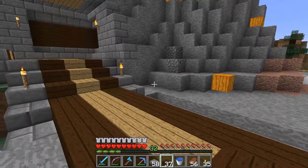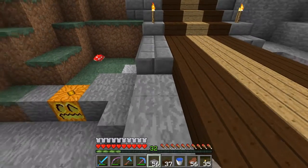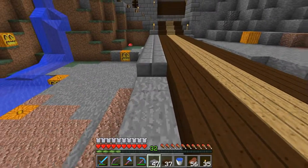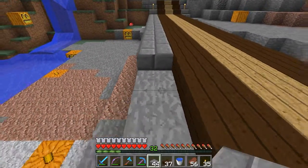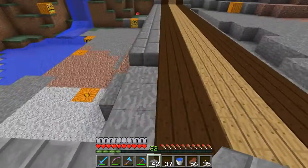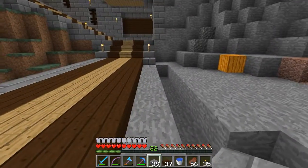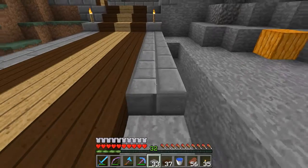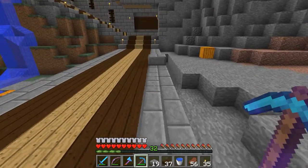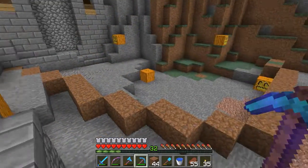Hi everybody and welcome to the Casually Avid Gamers fourth Minecraft mini. We don't have a whole lot of time in these things, as I am slowly learning, so let's get right down to it. Today we are going to be building in our monastery a meditation glade — make it very zen and peaceful in there. It's kind of odd that we're doing it in a Minecraft mini when we normally are frantically building things as fast as possible, but I think there's a certain Taoist balance to that.